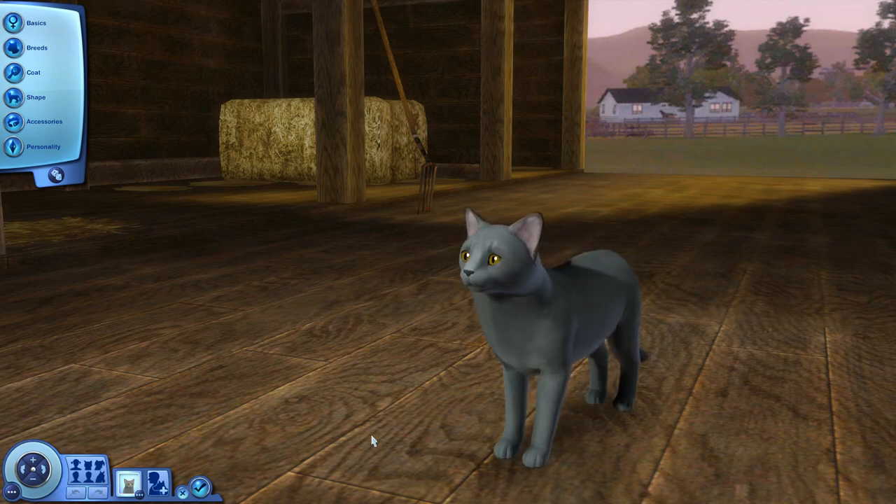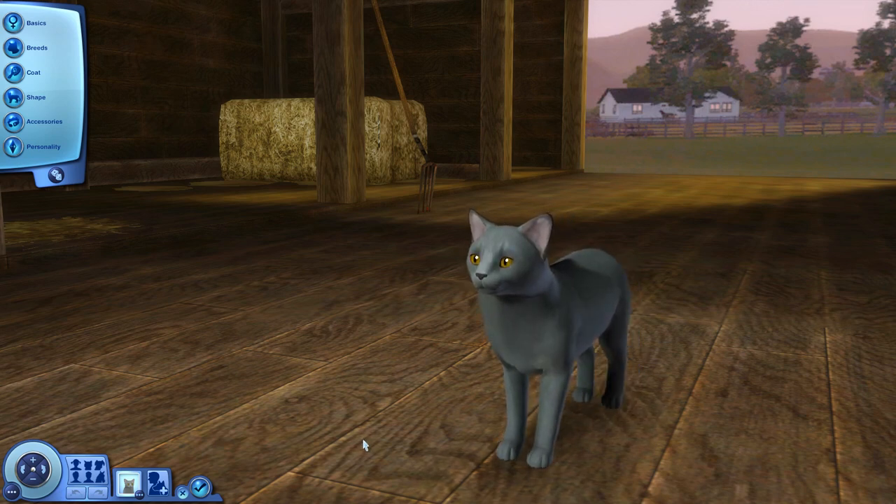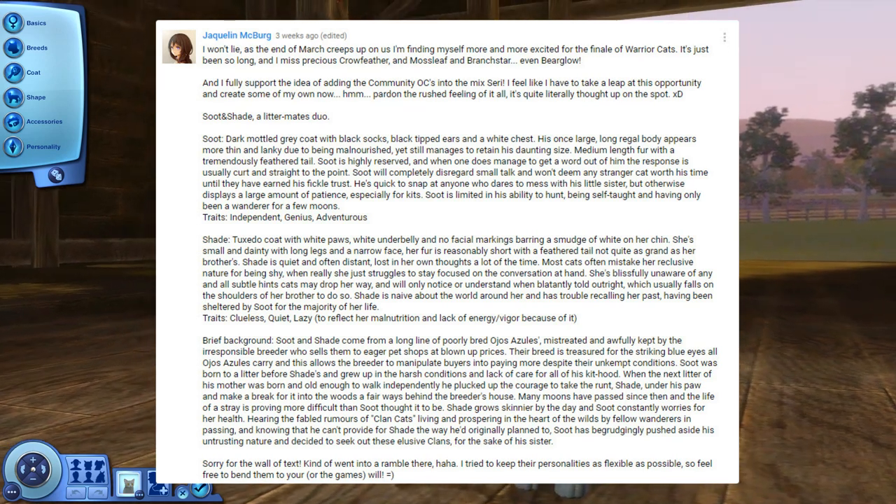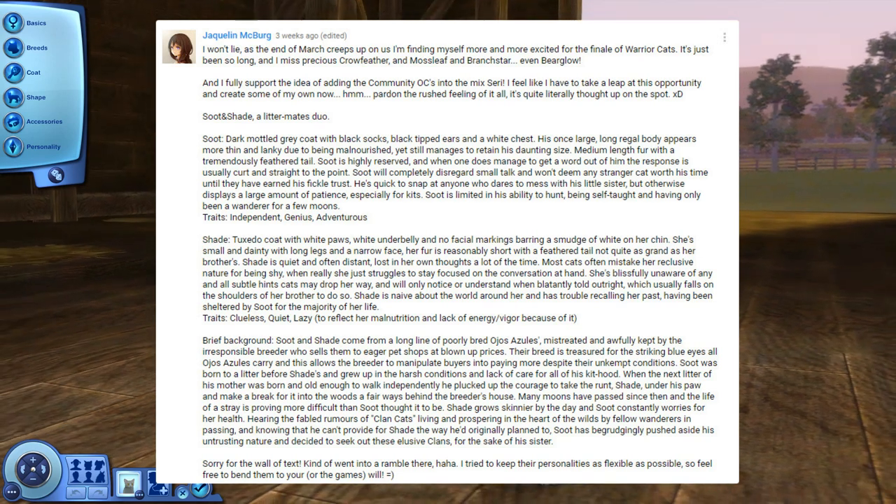This very first cat that was picked is actually a cat duo — I don't know how often we'll do duos, so this will probably be the one exception to start things off with a big bang. It was picked from Jacqueline McBurg's suggestion, and she had a really fun story for a brother and sister pair. We have Soot and Shade, and they're a littermate duo. Soot and Shade came from a long line of poorly bred Ojos Azules, mistreated and kept by an irresponsible breeder who sells them to pet shops at inflated prices.